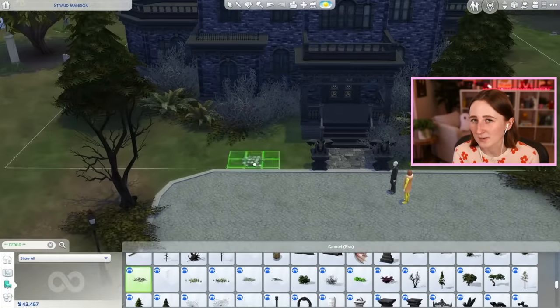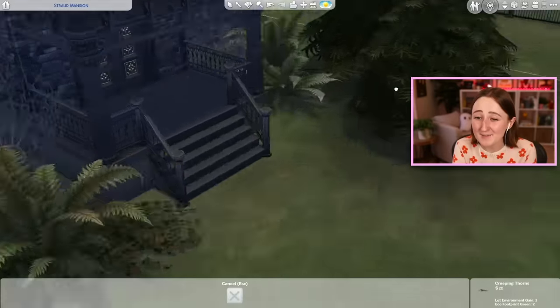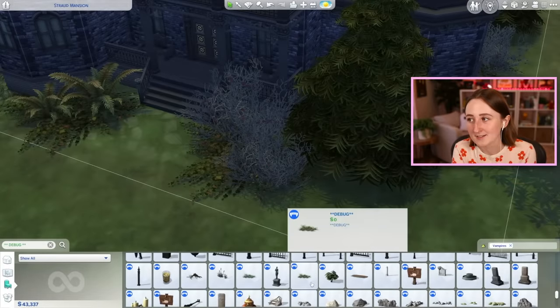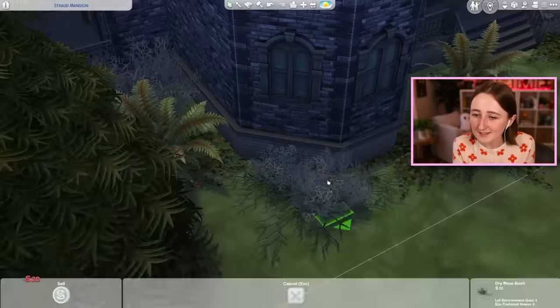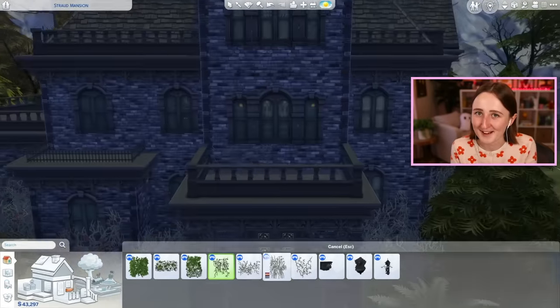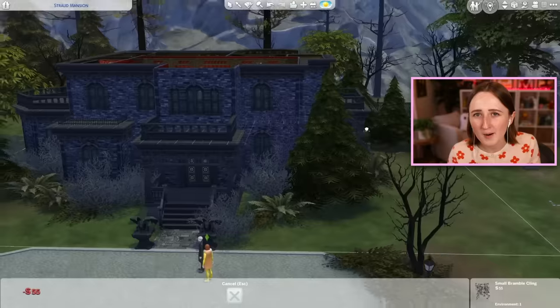But otherwise, the house is pretty much done. I'm just putting in some last-minute finishing touches, adding in some details, checking the lighting and everything. And then, my friends, that is the finished renovation of Vlad's ugly mansion. So I think what I'm gonna do now is pop back into the game so I can show you a proper tour of the finished product.